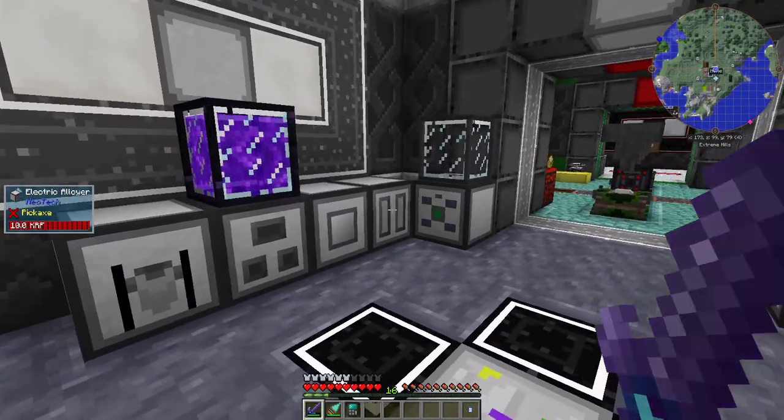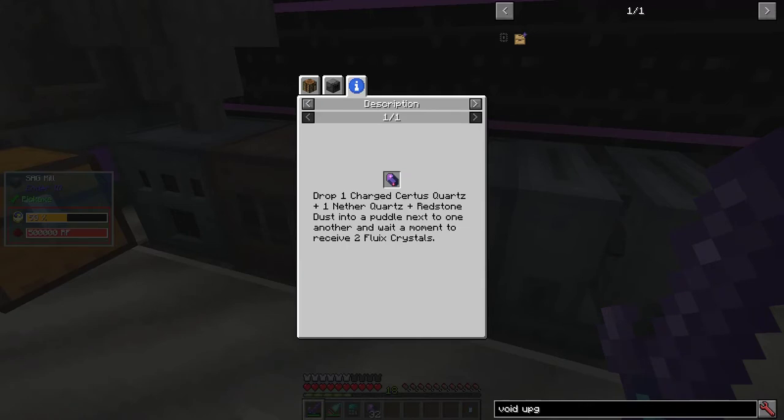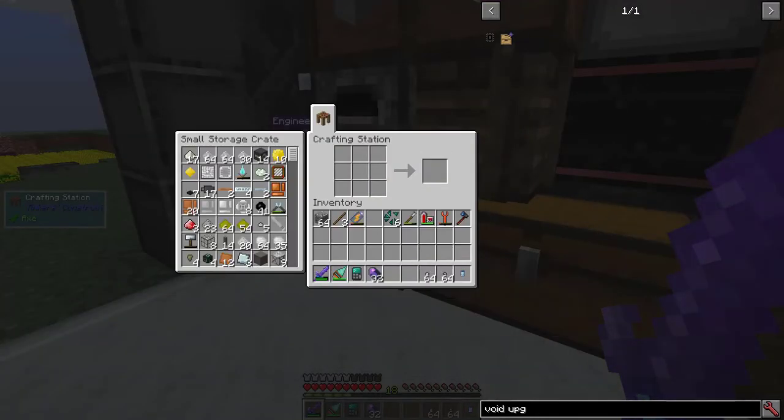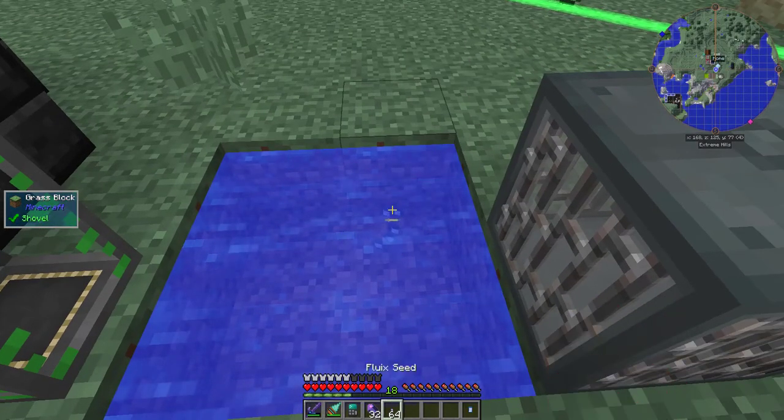Now that I have access to Neotech, I'm going to start preparing for Applied Energistics 2. Step 1: Fluix Crystals, which are made from Charged Sturgis Quartz, Nether Quartz, and Redstone. Combine Sturgis Quartz Dust with Sand and Fluix Dust with Sand to get seeds, then throw them both in water and wait several hours.